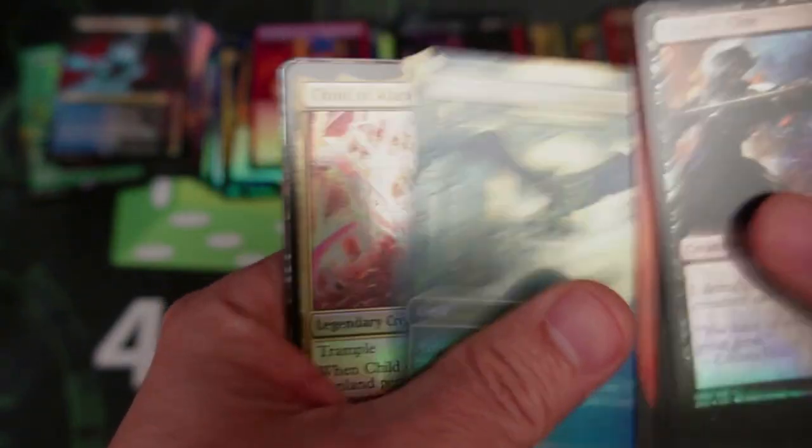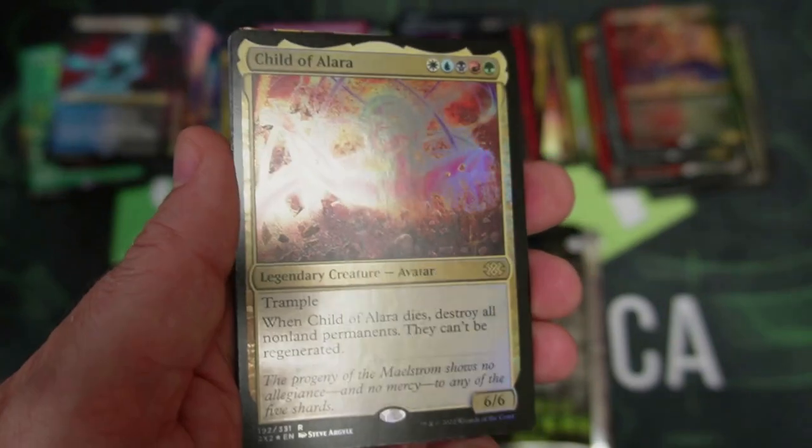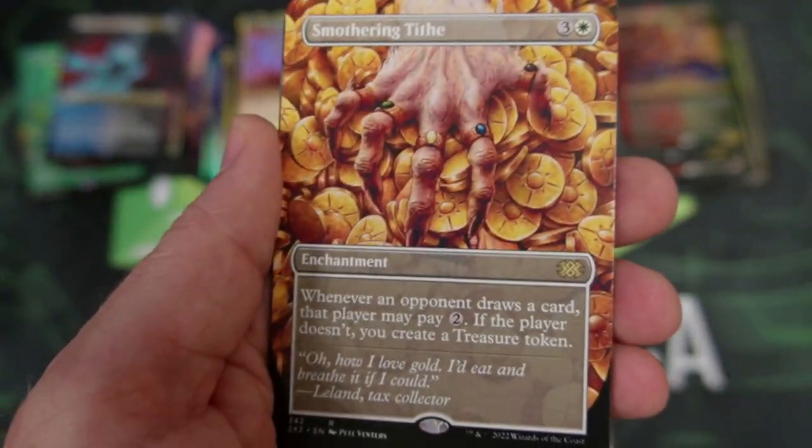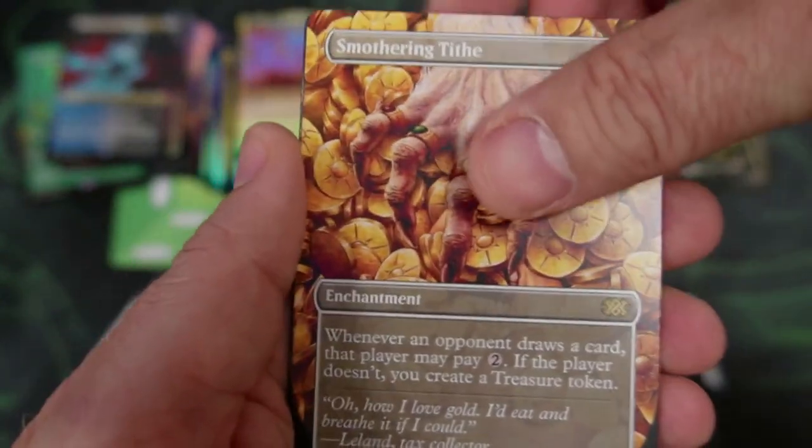We're going to get to the action — not that the commons and uncommons are horrible, but we're going to get to that action. A Child of Alara — I remember using this way back in the day, the board wipe stuff. Smothering Tithe — look at that, I love that art on the card. I will be picking one of these up, by the way.